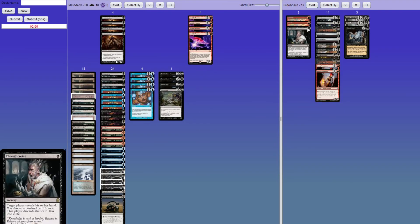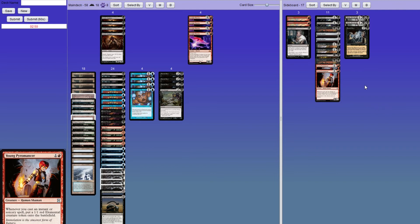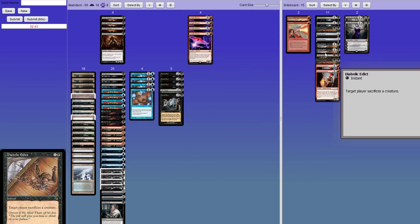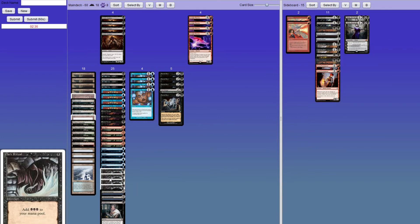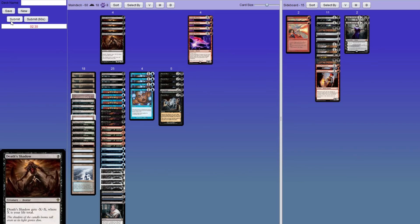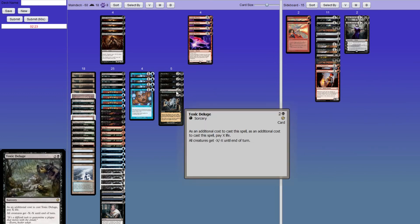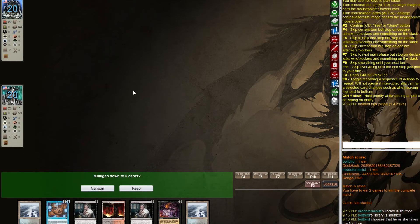I think Pyromancer is actually pretty bad in this matchup. I think we want to put Buried Alive back in and one of the Thoughtseizes as well, so we just have the Surgicals. They may have boarded out some Phoenixes but it's probably better for us to go all-in on them. There's also Ratchet Bomb but one Toxic Deluge is probably better. Game three — we're on the play with just disruption and nothing else, so I'm going to mulligan.